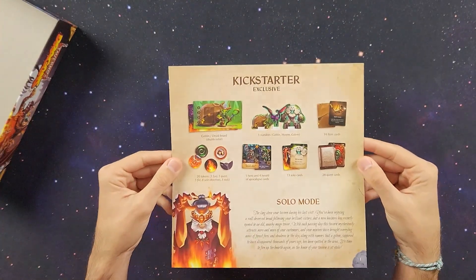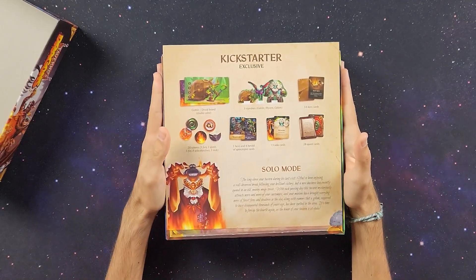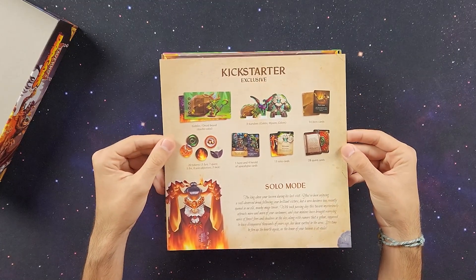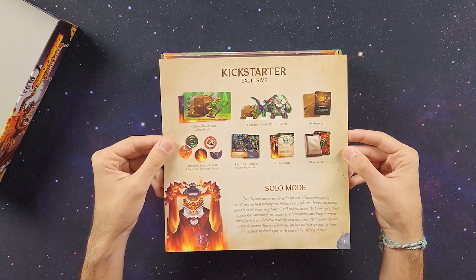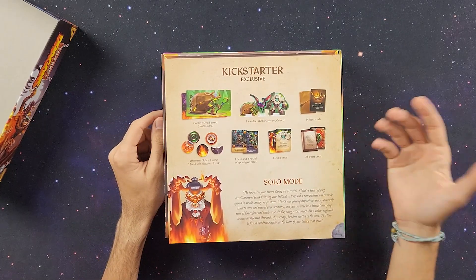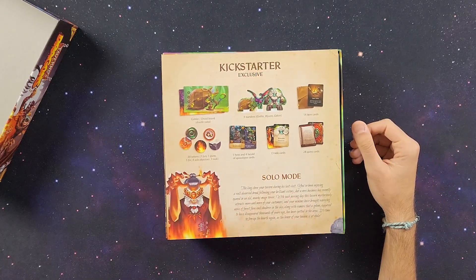We got the Kickstarter exclusive. Here's everything that comes in the Kickstarter exclusive gift: a goblin slash druid board, three standees for a goblin, a wyvern, and a golem, 14 item cards, 20 tokens, 1 hero, 4 herald apocalypse cards, 13 solo cards, and 28 quest cards. We also have a solo mode.